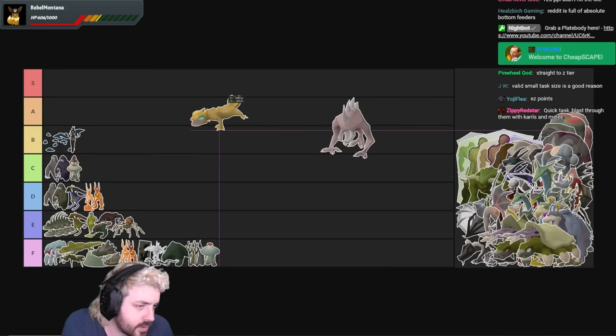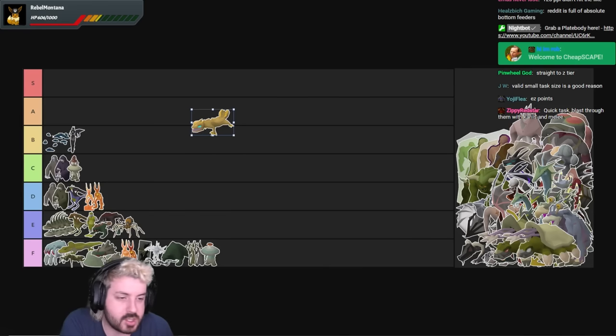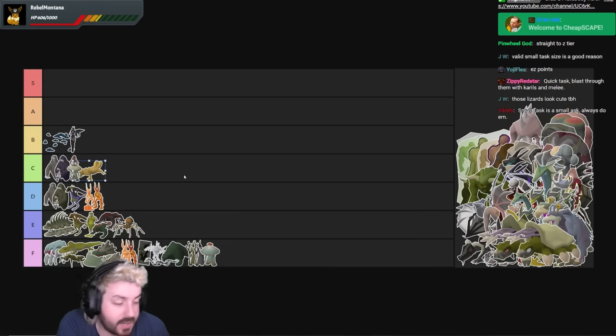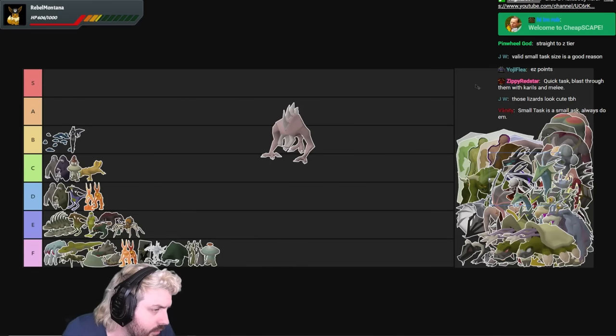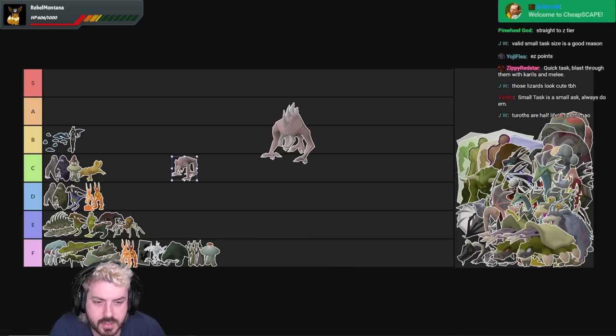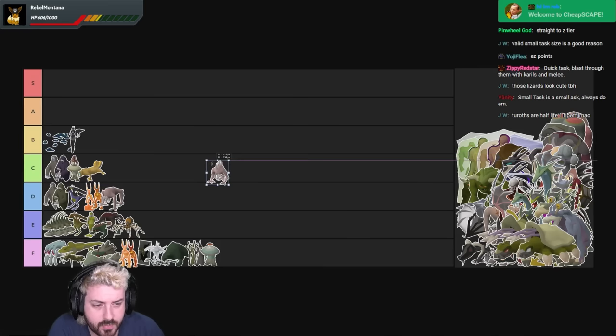Sulfur Lizards — if you have 44 Slayer and you're not doing these when you get a Lizard task, you are a moron. Sulfur Lizards are C tier, they are very good. Iron ore drops and you don't have to use water on them to finish them off like the other ones in the desert — they're a win all round. Turoth — the only thing I like about Turoth is that they're not aggressive, which means you can pick and choose which ones to kill. If your inventory's getting full you can kill the weaker ones. I'm going to put them D tier along with the superior.